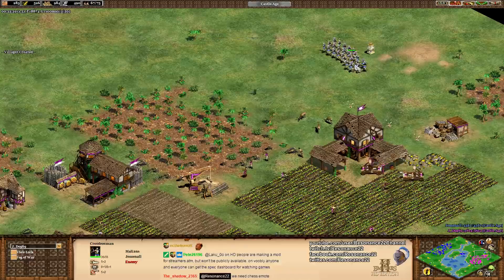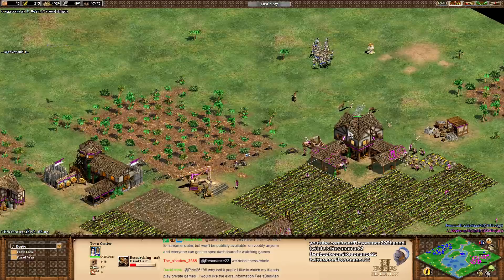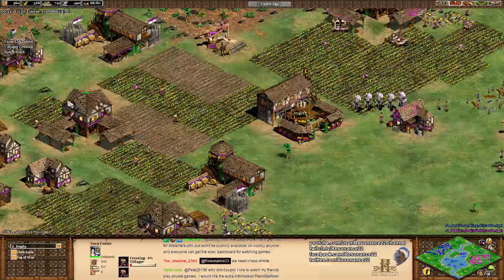J-Dog is not content to commit to this fight — all J-Dog needs to do is stall. Look at this recovery — not getting housed. J-Dog transitioning straight into Handcart — the flex. J-Dog on the retreat. J-Dog still in the game. He knows the only way to win this game is by keeping up on the eco side. I imagine that Jomnal is probably ahead — 78 population difference. That's pretty bad. The Malians have a disgusting economy.